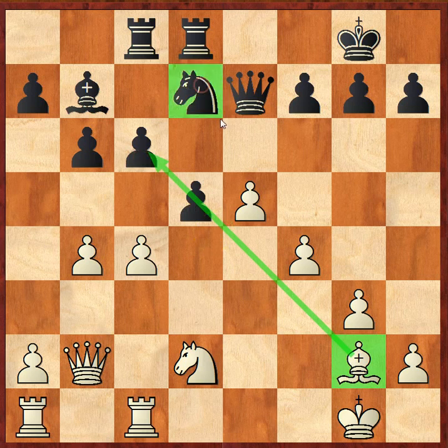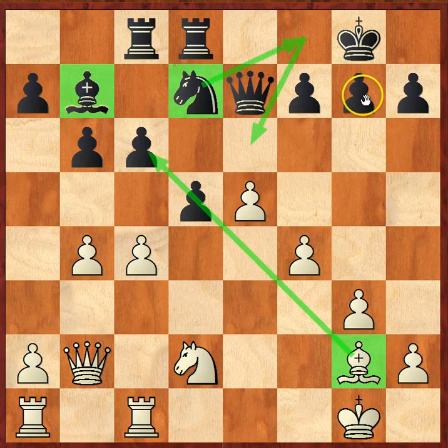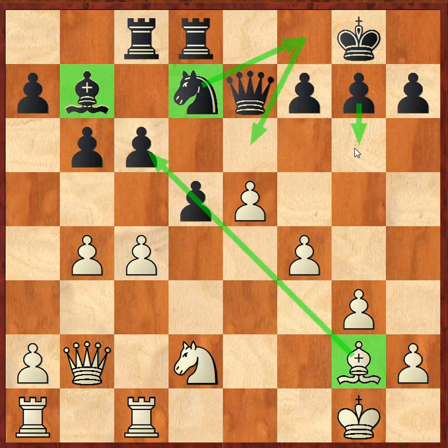In addition, this knight doesn't really have a good square to go to, and this bishop is not doing a whole lot — it's quite passive. So if black were to just play normal moves, maybe knight back here, maybe knight here, possibly even moving a pawn out to g6 so that there's no back rank checkmates, then black's position would become quite passive, and white would ultimately gain the upper hand with greater activity.